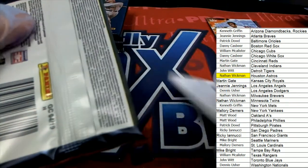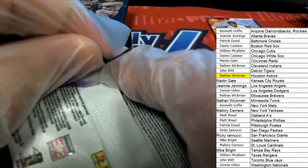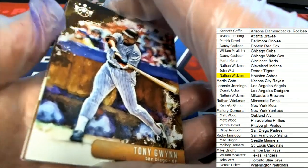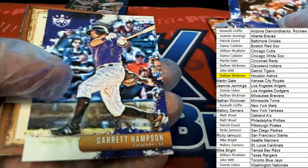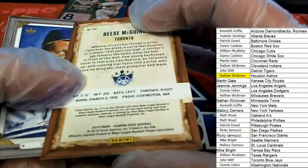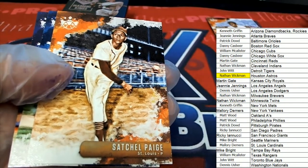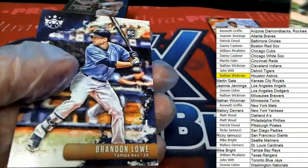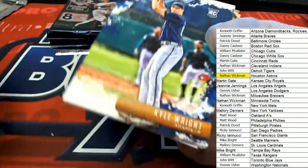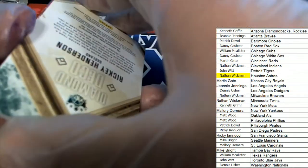We've got one more hit left in this box break — good luck, because it could be an auto or a memorabilia. I have no idea who's in here, but Vlad Guerrero Jr. is in here. That'd be great if we could pull Vlad Guerrero. Here's a George Brett. I think Tatis is also in here.